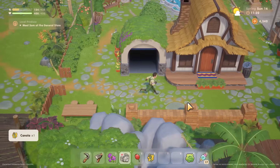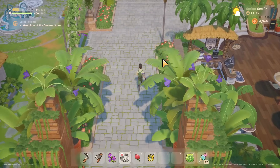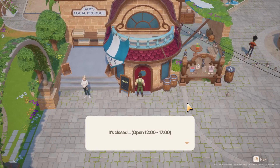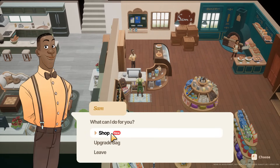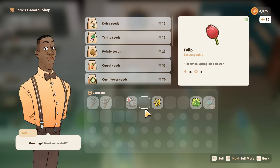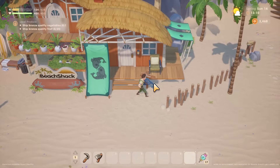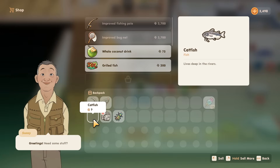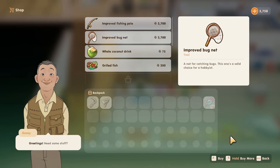Tip ten: just like Stardew Valley, there are other ways to sell items beyond the shipping bin. If you need quick cash and can't wait until end of day, you can sell goods in the different shops. Sam's general store takes crops, forage goods, and general items. The beach shack takes fish, bugs, shells, and anything fishing or bug related. This is also great for clearing out your inventory without heading back to the farm. You get the exact same price either way.